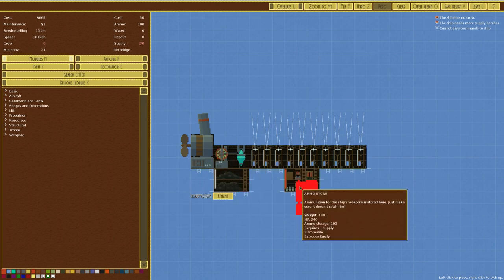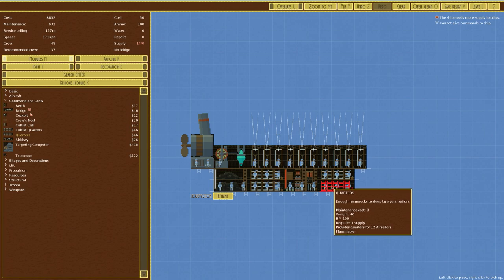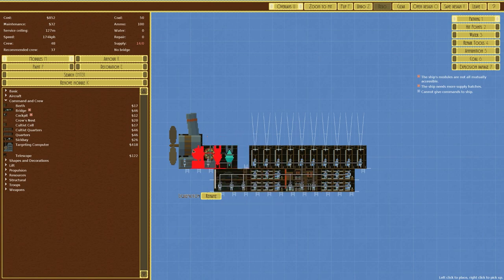We also need some crew. Going over to Command and Crew, quarters one and then two brings us up to a crew of 24 but recommended is 37, so we could add another. The problem is we'd be well over-crewing it, which we're trying to avoid. Also we don't have anywhere for the crew to move — checking the overlays the pathing is decent, but we don't have access up here. I'm thinking of putting one crew quarter up there and having it go up and across.